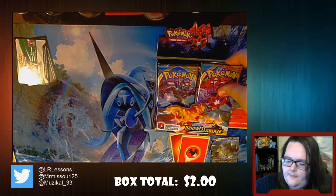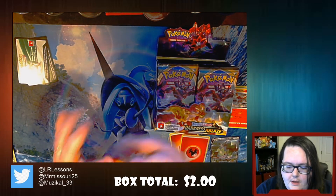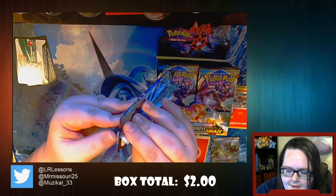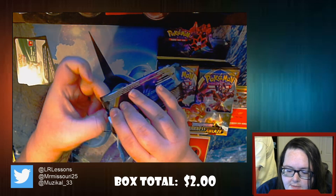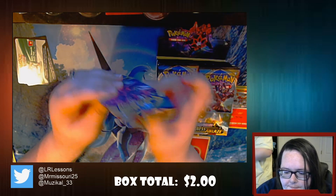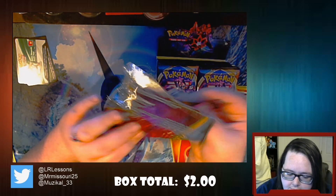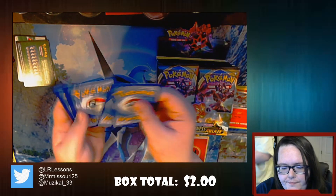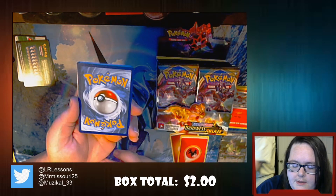Once you get them opened, throw your rares over there and then we can grab the penny sleeves and throw the Vs in those. We didn't get a Darkness Ablaze ETB or else we would have sleeves from that. I actually don't know if there is an ETB for this set - that would be why we didn't get one. I think the ETBs are only for special sets such as Champion's Path and Shining Fates. If we can get more Shining Fates in, we'll probably open that here too.